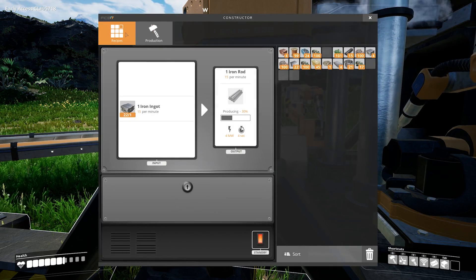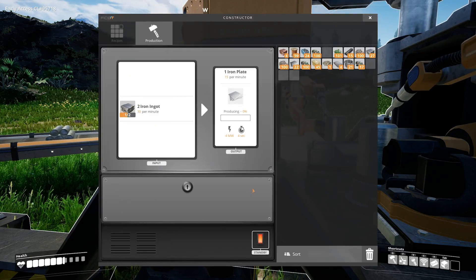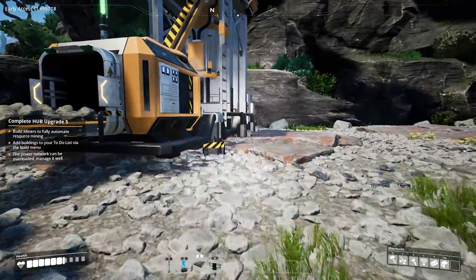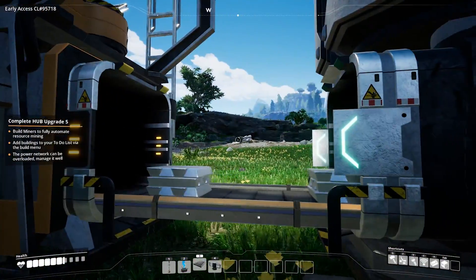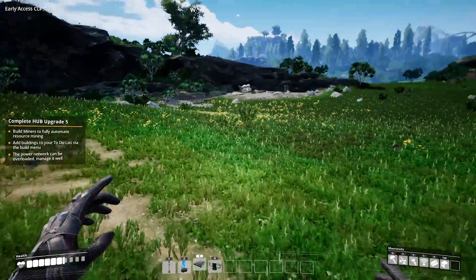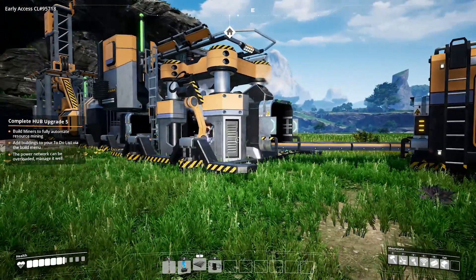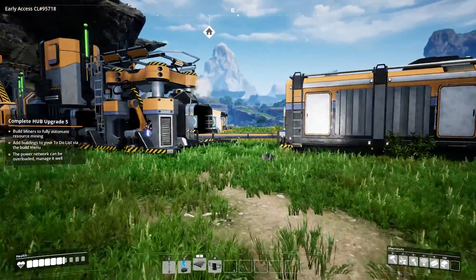We can change that — change recipes to iron plate. Obviously we can't change it to anything else because it's just iron. So if we wanted concrete, we'd have to get another miner up there, place that miner on the node, conveyor belt that down, and then there'd have to be a way to join that into that unit, or make another unit — why not!